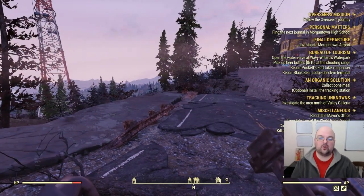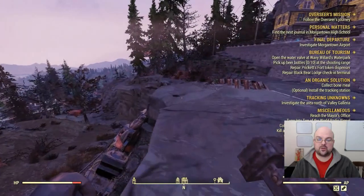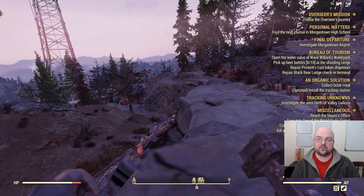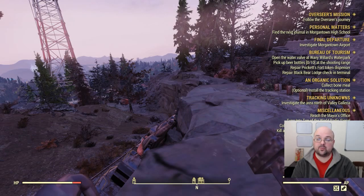Hello, my fellow vault dwellers, welcome to another Fallout 76 farming video. In today's video we're going to be showing you a way to farm up acid actively, so you're going to be hunting down monsters that have acid on them. In this case it is a double spawn of Yao Guai.